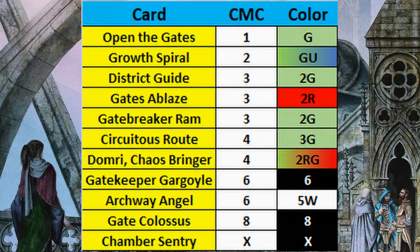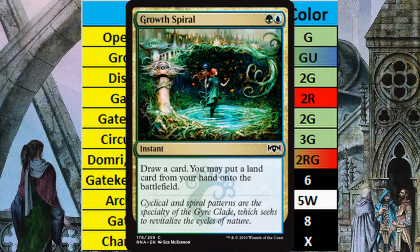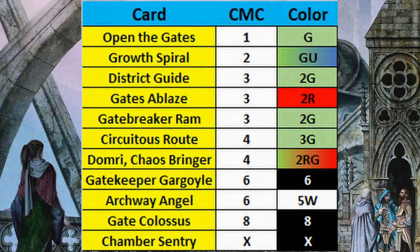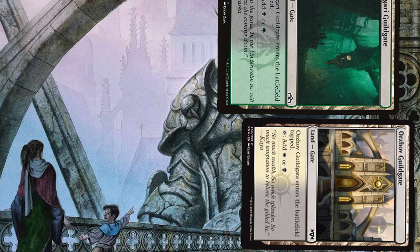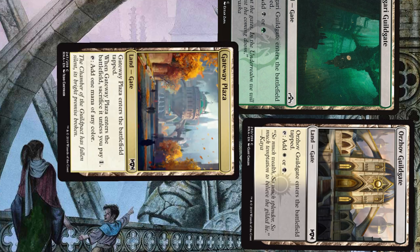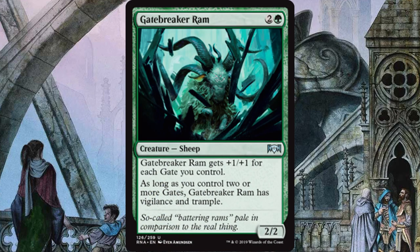If you're fetching for a gate and your opponent doesn't have any creatures out yet, you might want to go for blue so you can play Growth Spiral. That has card draw and can help accelerate your slow mana base because we're playing all the gates. Gatebreaker Ram is your first real board threat — it enters as a 5/5 at a minimum, and it's a deadly 5/5 sheep with vigilance and trample.